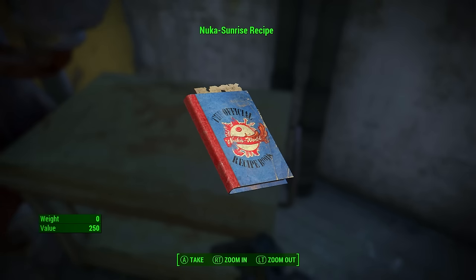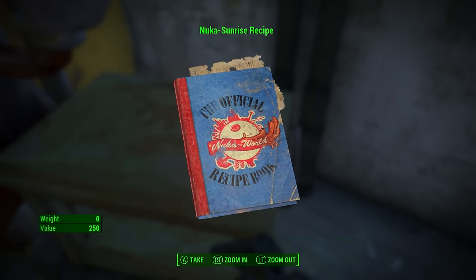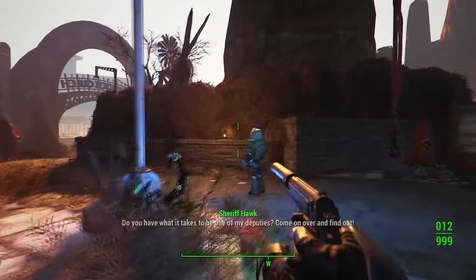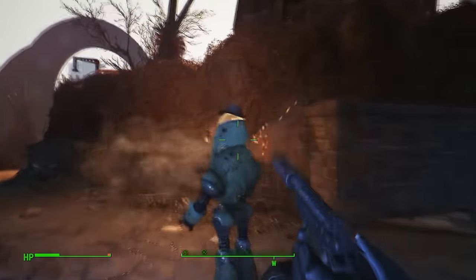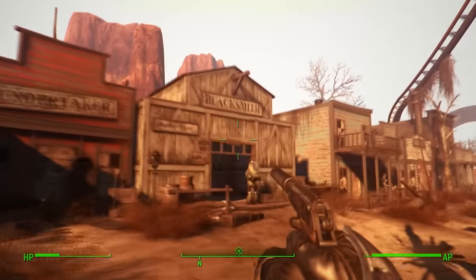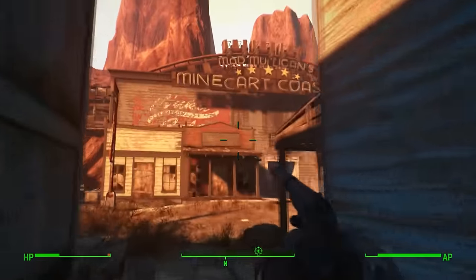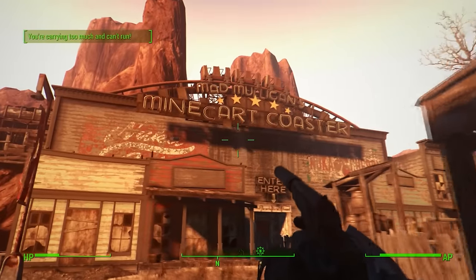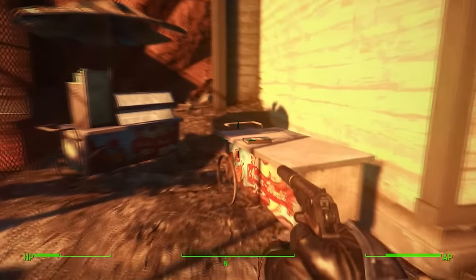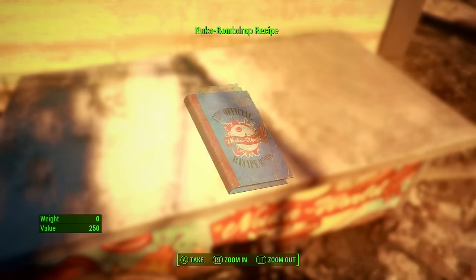Nuka Sunrise — pretty awesome how they combined Sarsaparilla Sunrise with the Nuka brand. The last Nuka recipe in Dry Rock Gulch can be found by the Blacksmith. Go through the little alleyway to the Minecart Coaster, go to the edge of that building, and here on this little food cart you will find the Nuka Bomb Drop recipe.